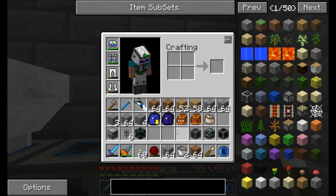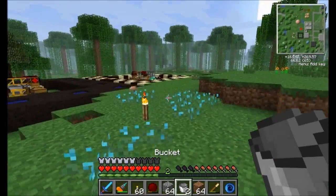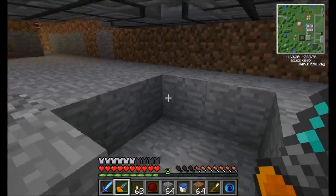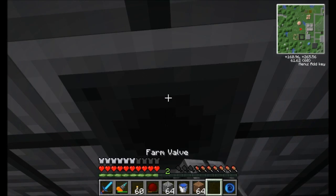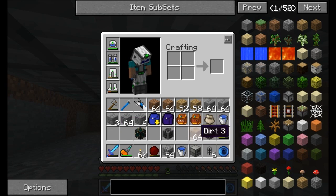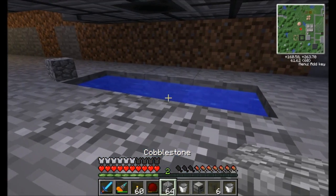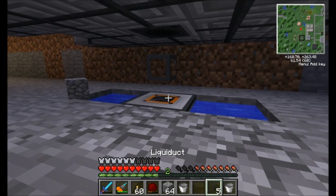Now I'm going to use this multi-block for a couple of things. Let's go back outside here. Let's go get some water real quick from my little lake right next to my house. Remember, we're going to need two buckets of water down here for the aqueous accumulator to stay happy. So this is where the farm valve is going to go right here. This is the way the multi-block works — you just replace the blocks like so. What I'm going to hook up is a liquiduct, and I'm going to get these guys ready to go. Right here we're going to want this, and then we're going to want the aqueous accumulator right there.